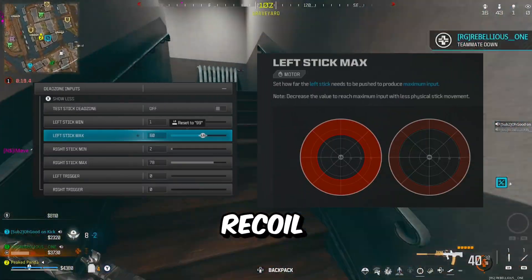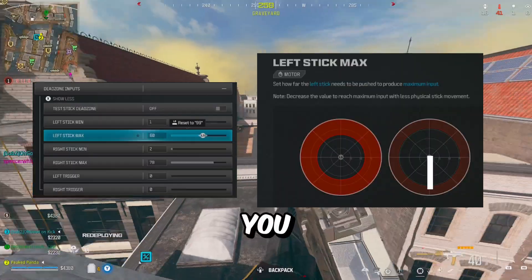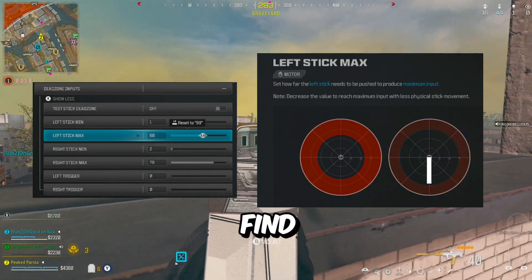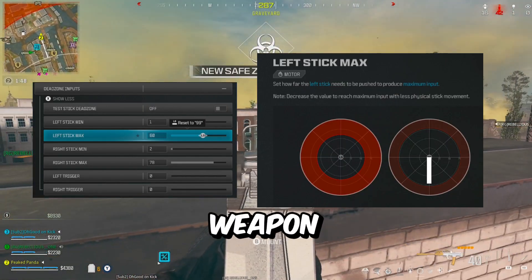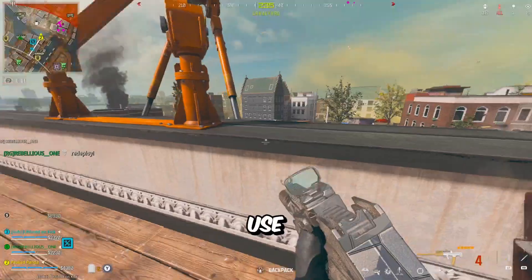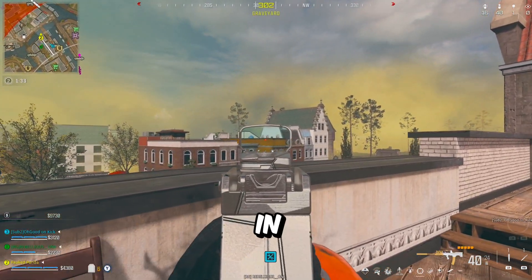The reason my outer dead zone is so high is because I'm shrinking the range of motion required for recoil control and movement. Think of most gun recoil patterns as a straight line — with the default outer dead zone, the area you need to cover for recoil control is fairly large. But if you shrink down the outer dead zone, that line becomes a lot shorter, requiring very minimal effort. I find myself barely pulling down on the joystick to straight beam anyone on any weapon. Tweak it on your own to find your sweet spot, use my settings as a starting point, practice for an hour or two, and you'll be frying lobbies in no time.